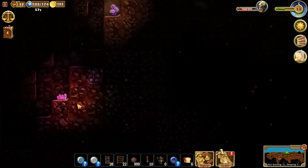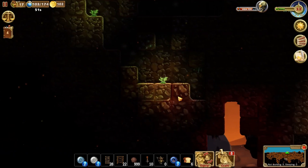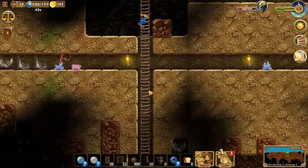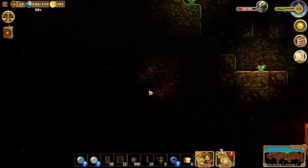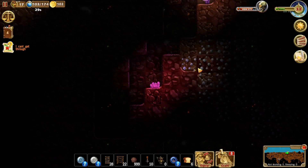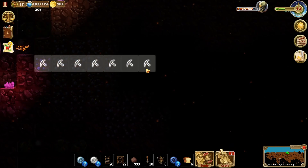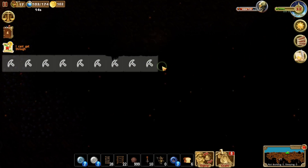If we want that silver, I think we'll have to make a tunnel from over here. Yeah, this is our super long ladder that leads into our base. We'll want the tunnel - this is going to be such a long tunnel.